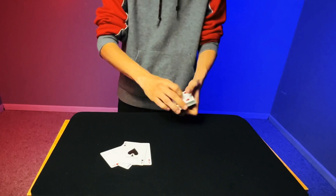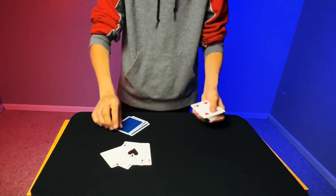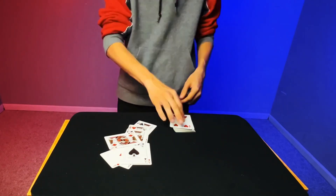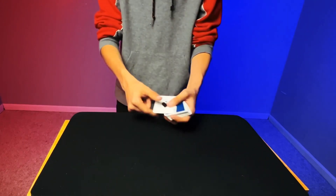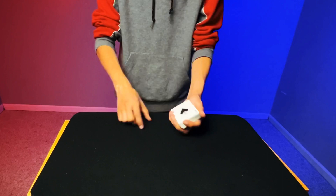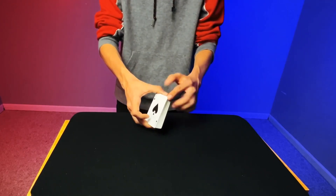The four is actually still on the top of the deck — I never dealt it. Let me show you how it works with the card face up this time. You deal the card, but you actually never deal it; this time you deal the four kings. Every time this card never leaves, that is called a second deal. For the tutorial, I'm gonna leave the ace of spades right here on the top of the deck so that you can see it.